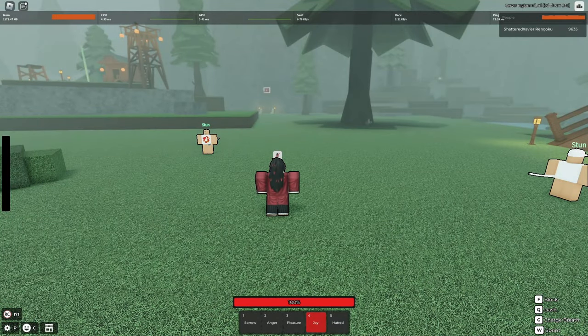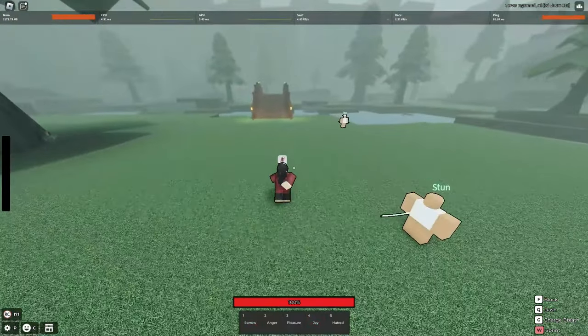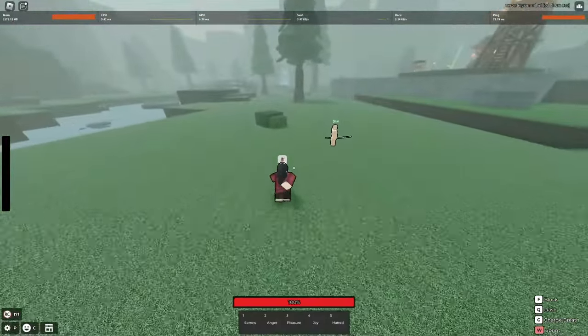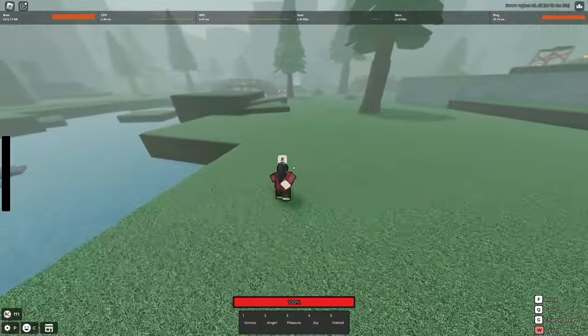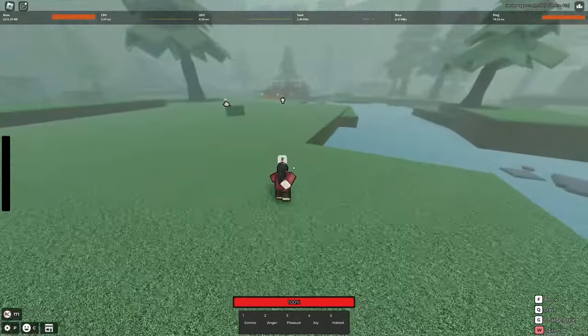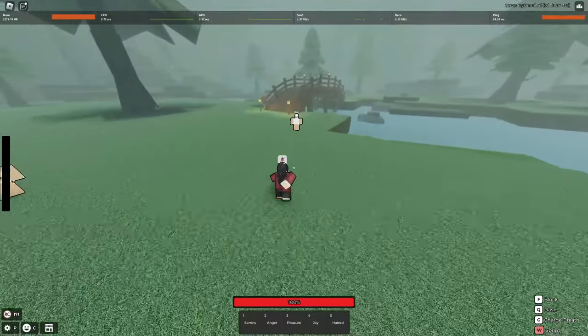What's going on YouTube, it's Xavier and Rogue Demon finally updated — we're going to be going through the update in its entirety. The first big change is they made basically every moveset cost Rogue Coins, which you get by completing tasks and quests. You can also buy them with Robux. Anyone who previously paid has them automatically unlocked for free, so most of us won't be affected.